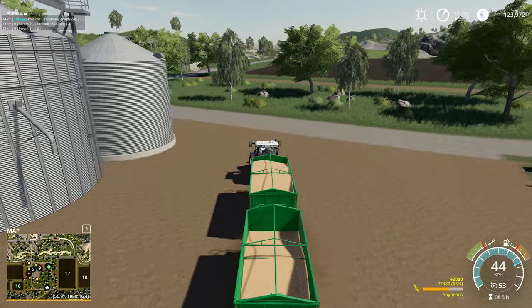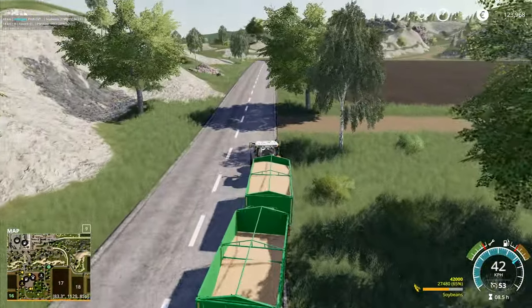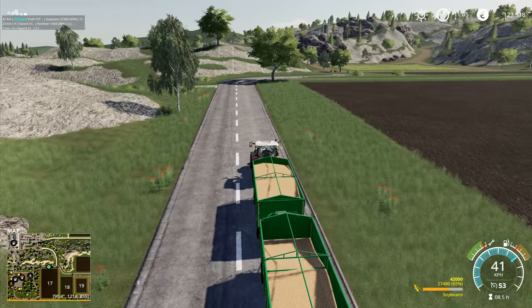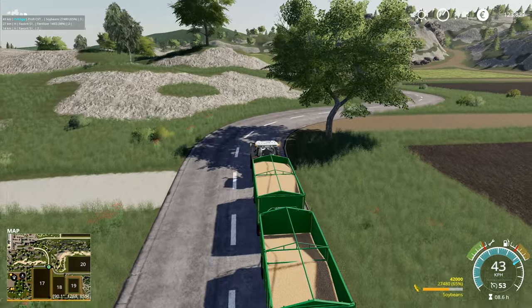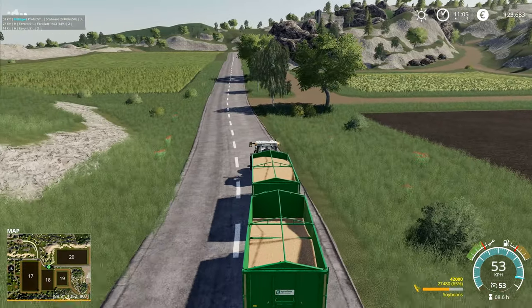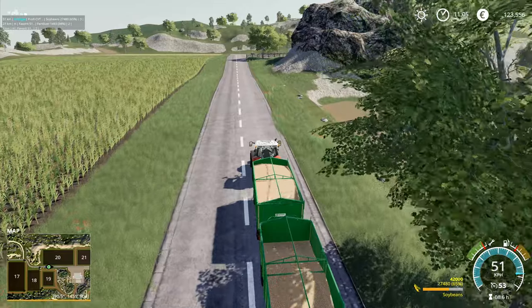We've got to get corn in the ground. Corn is the least profitable out of all of the crops that we do - we already know that, it's kind of an established thing - and it does mean that we're going to be getting less money for our work for the next harvest. After that we're attempting root crops, attempting potatoes for the first time.